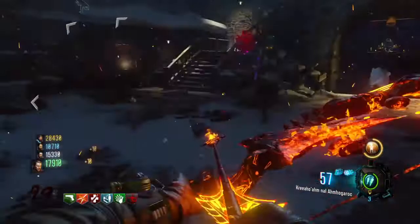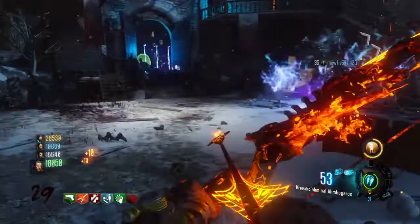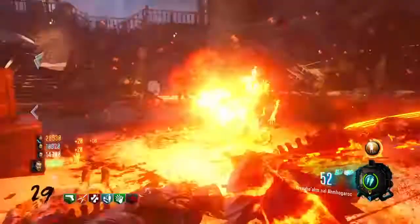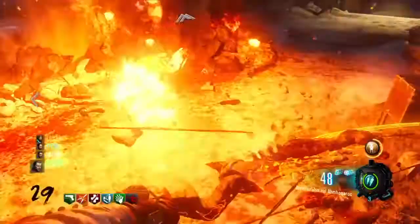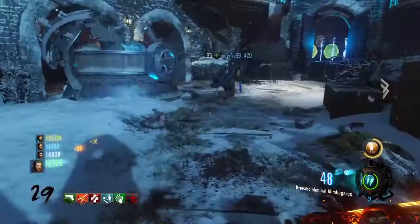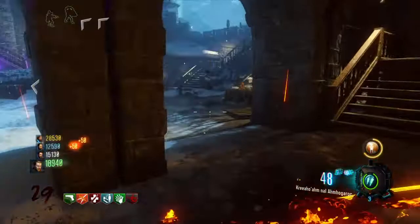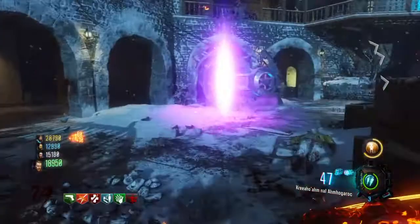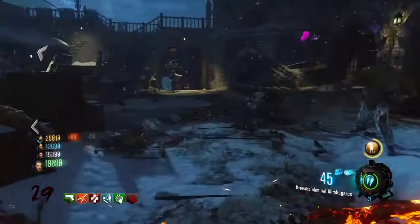For perks, you should use Juggernog of course as your main perk. You don't have to get Speed Cola if you use the Brecci or a weapon with Fast Mag already on it. You could get Juggernog and Speed Cola, and I always recommend Widow's Wine — it's helpful because if you get trapped by a whole bunch of zombies, the Widow's Wine activates and freezes all the zombies so you can get out.